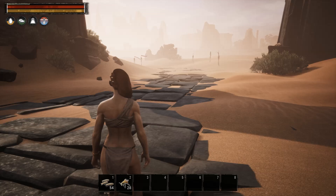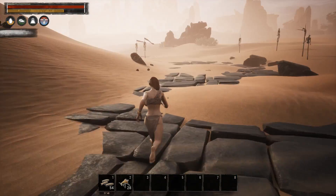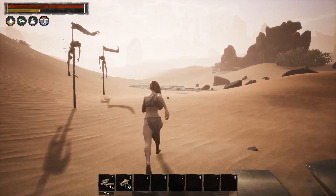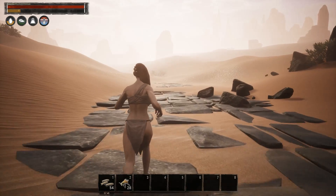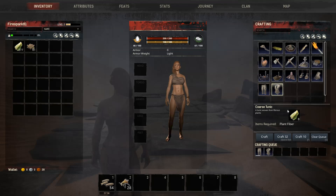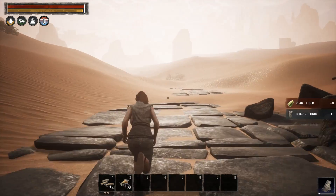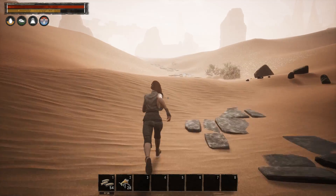The path we're headed through goes right down to about here — we're not going to go all the way to the river until it's time to cross it. Let's craft up our initial cloth armor just so we have a little something on us.